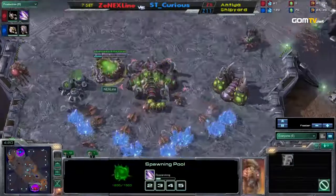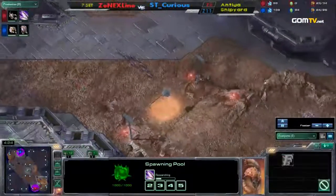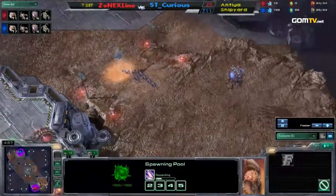He is droning up quite heavily right now, because he forced his opponent to make Zerglings and he didn't have to, so why not just make a bunch of drones?